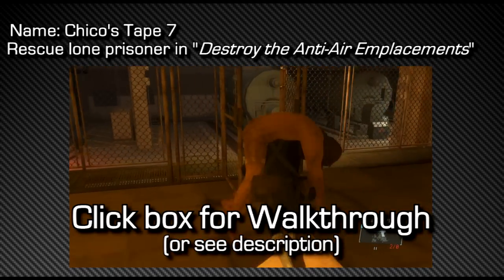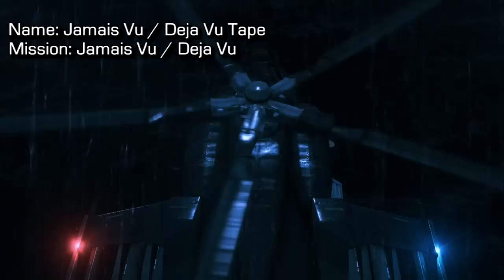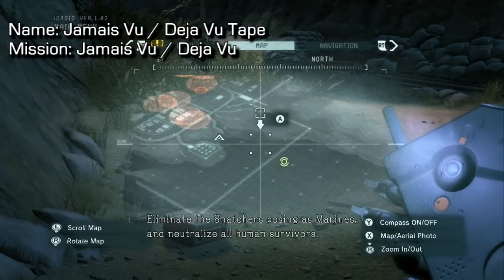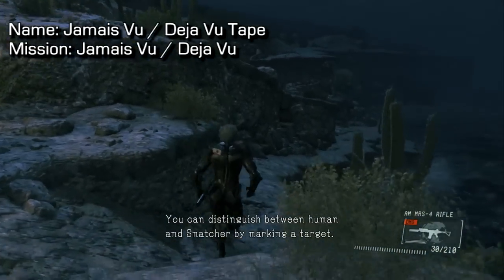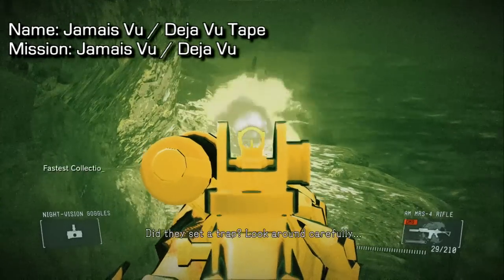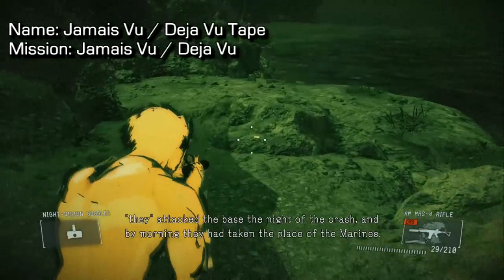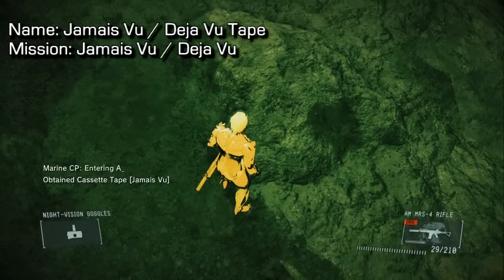On the Destroy the Anti-Air Emplacements mission, you will need to rescue the one soldier located in the boiler room — click on screen or see the description for a guide for that mission. Next, on Jamais Vu — the Xbox exclusive — this tape is in the exact same location as on the Deja Vu mission on the PlayStation exclusive. From your spawn, run down to the beach at the extraction point we've used a few times, and you will find the cassette tape lying on a rock. Use your night vision to spot the mines and find the tape more easily.